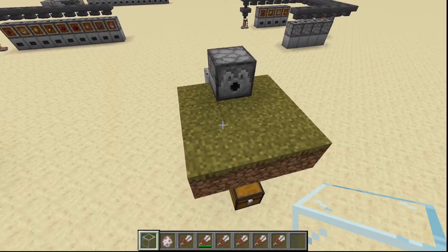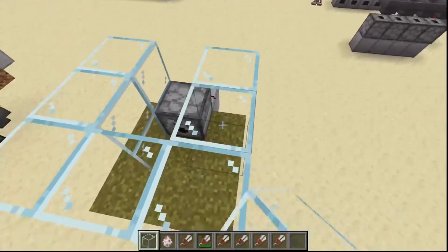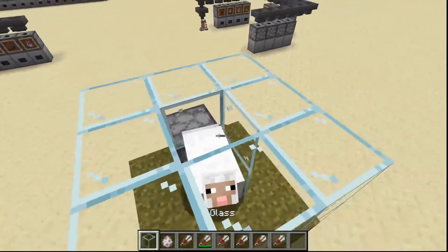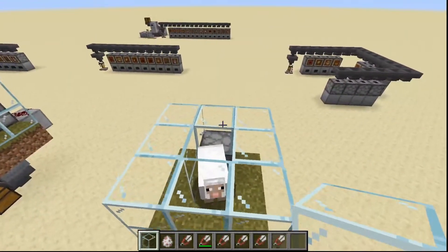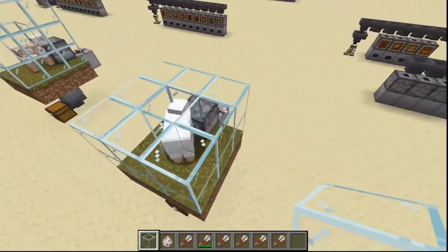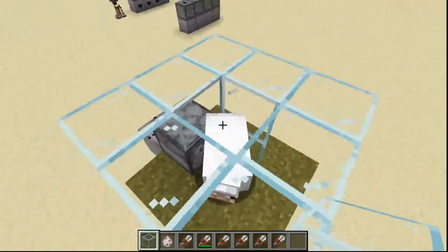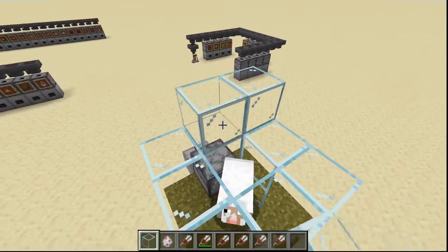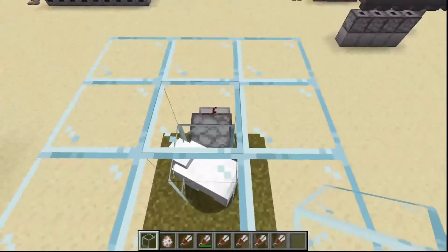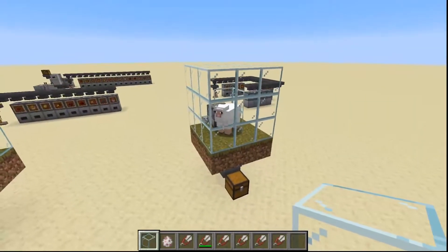Now we need something to stop the sheep from getting out, so build your walls. I'm building these out of glass but you can use any full block you want, and then the sheep goes on the inside. I used a spawn egg here because I'm in creative mode. If you're in survival mode, build a little stairway or passage for your sheep to get up to the top, lead it over, and try to get it to fall into the space — once it's in it won't be able to get out. I'd also recommend building a roof on top, because if you fall in and can't get out you'd have to break blocks, which means the sheep could escape.